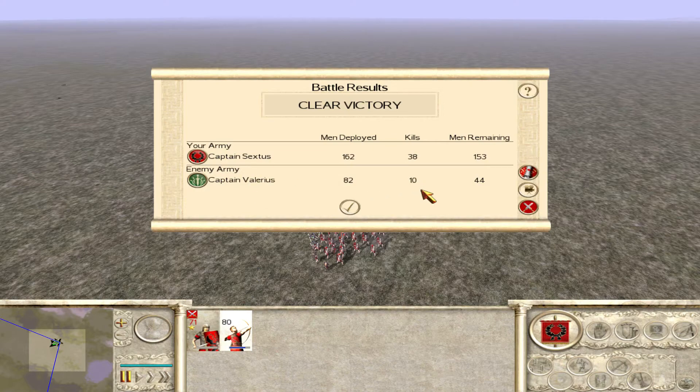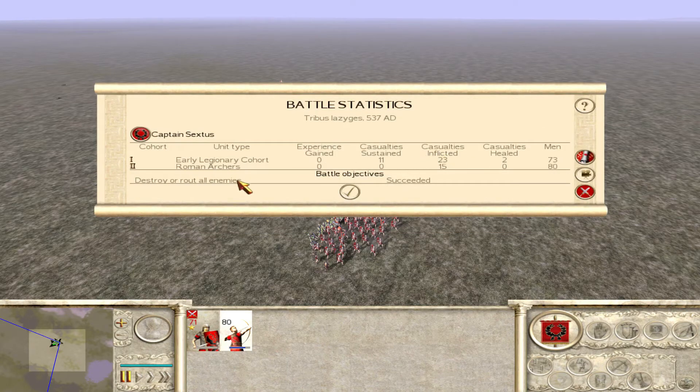So as you can see, look at the kills — they killed 10, we killed 38. Looking at the stats breakdown, the archers only killed 15 men, and the early legionary cohort killed 23. So most of the damage was done by the pilum throw rather than the archers shooting. But by using the archers on that flame attack to lower their morale, it lowered their stats and made it easier for weaker troops to beat a higher-stats troop.